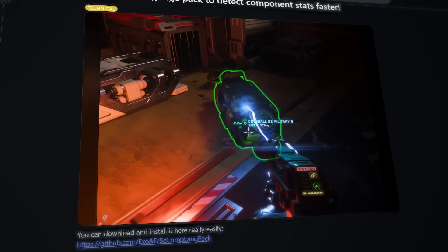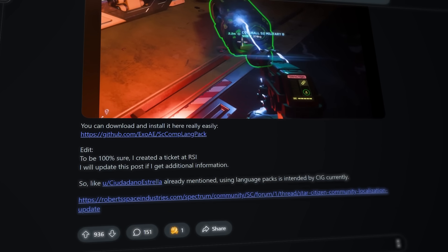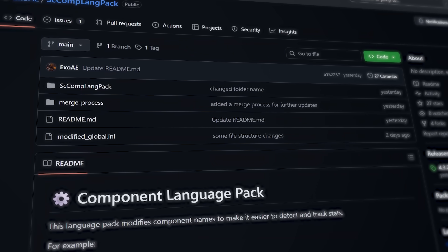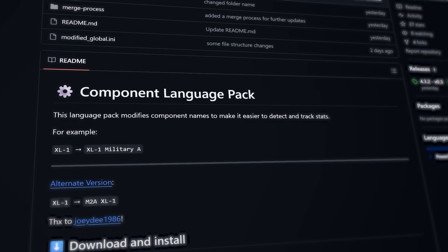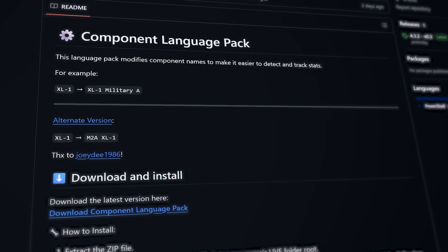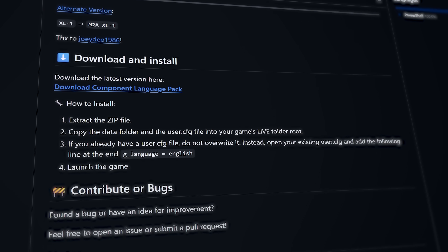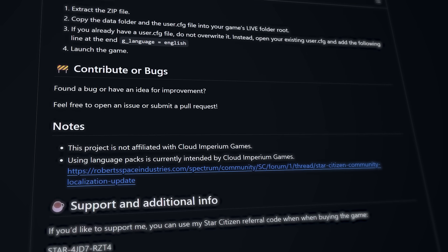Redditor AsphaltExpert put up a post earlier today with their modified localization file to include contextual information for all ship components. And this teleported me back to 2023 when it was first officially supported by CIG. I was thankful then that the post was made right after Pirate Week, because my first thought was Pirate Speak. Thankfully, we're here again, right after that fine time of yar.